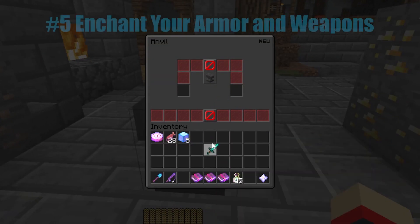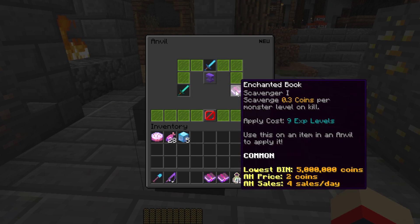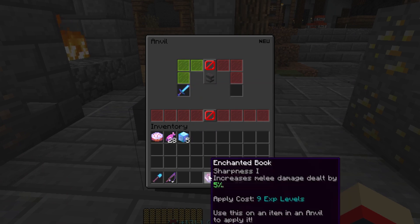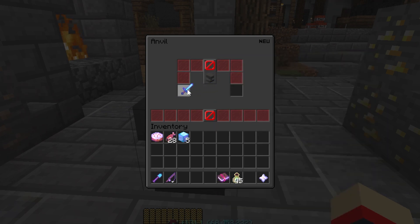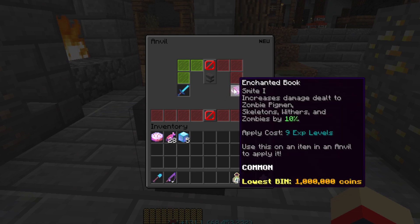Starting off at number five, we have Enchant Your Armor and Weapons. One of Barry's perks is that enchanting and anvils cost 15% less experience. This means it will take you less experience bottles to get the required XP needed to enchant your gear, thereby saving yourself a nice amount of coins. This is more of a help to early game players when coins are scarce, but it always helps to save coins even later in the game.